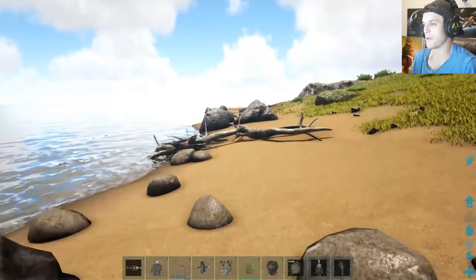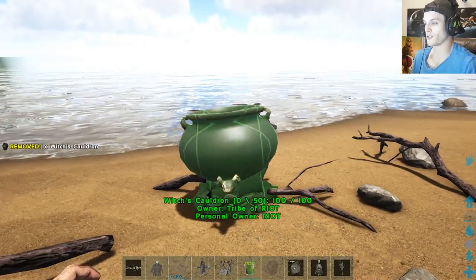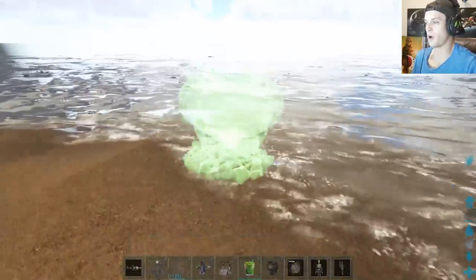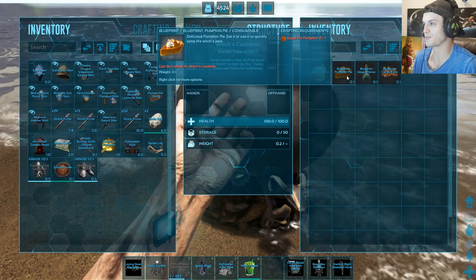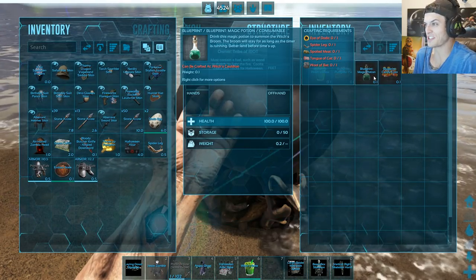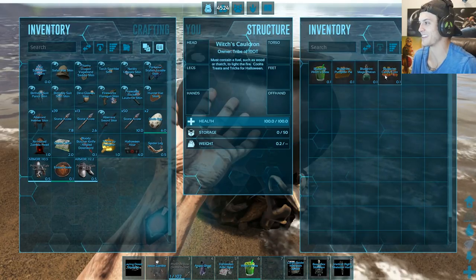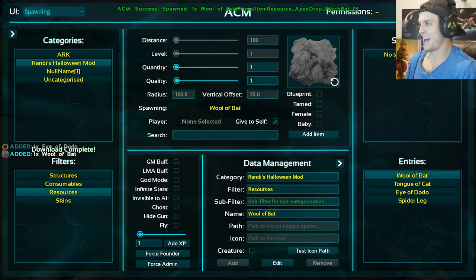I'm so happy someone bothered to make all this awesome stuff so we could all have very awesome Halloweens in ARK. Put down the cauldron. We could make witch's brew with just raw meat — pumpkin pie with sugar pie pumpkin. Oh, that's where those seeds come in! Leave this magic potion — drink this magic potion, it's the witch's broom. The broom will stay for as long as the timer is running — better land before time's up. That's cool as hell. And then candy corn — gotta have candy corn. Let's make this bad boy.